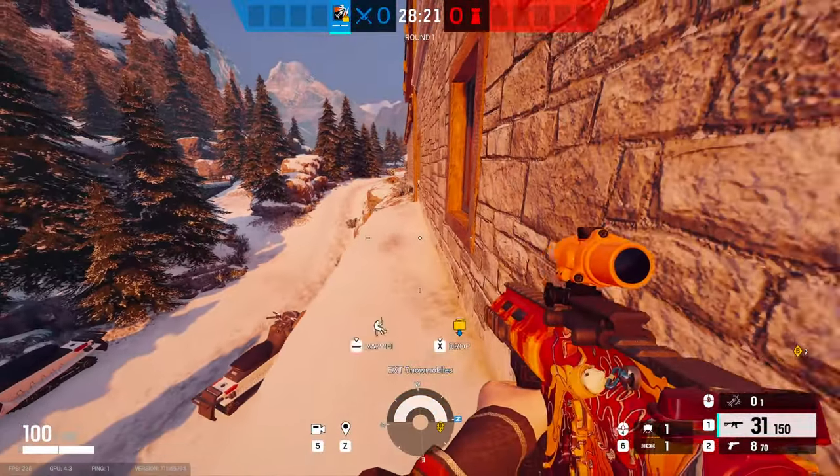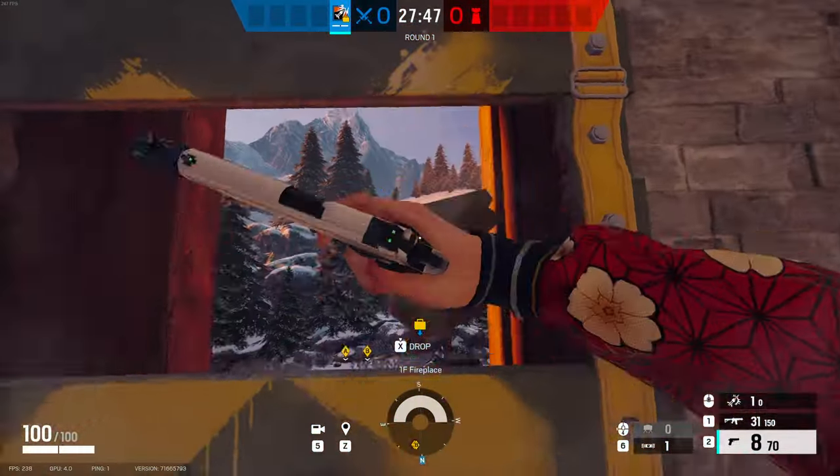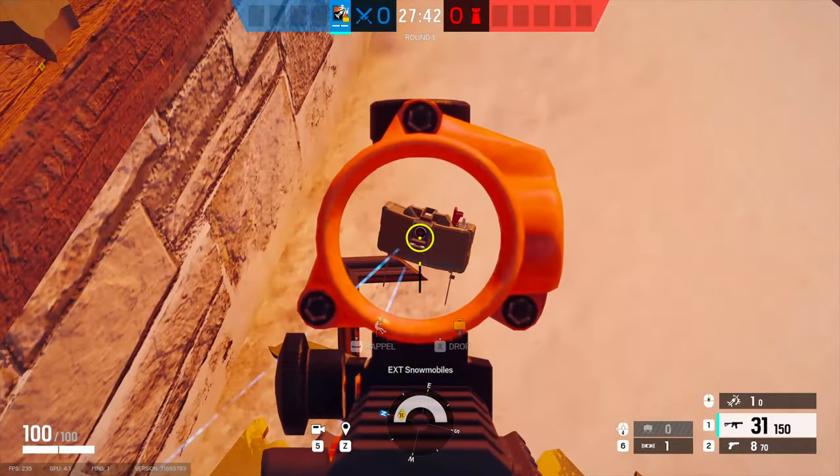Now another great spot is under windows. Let's say I'm trying to breach the garage. So now if a defender wants to try to hit me while I'm doing that, they'll get hit by the claymore.